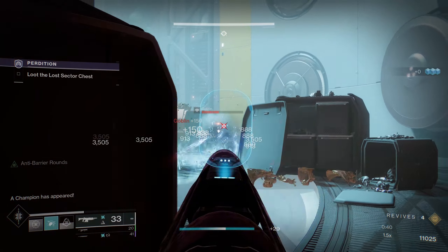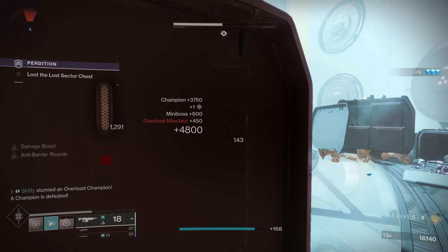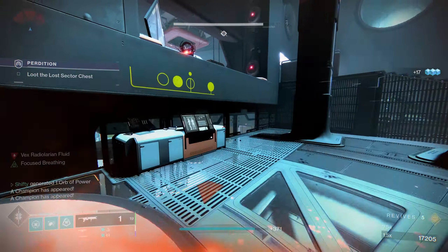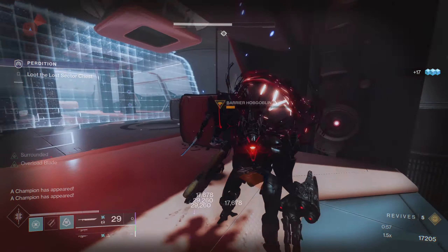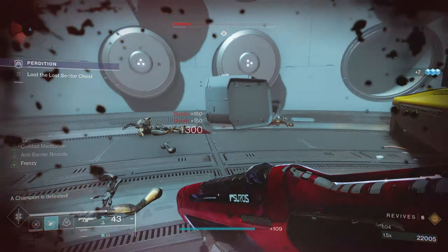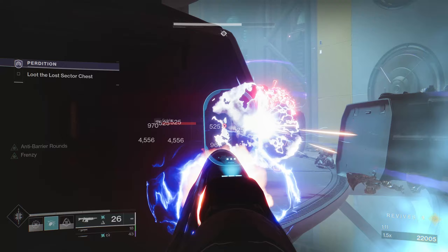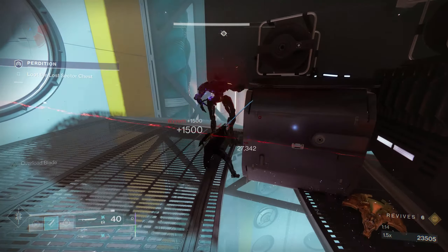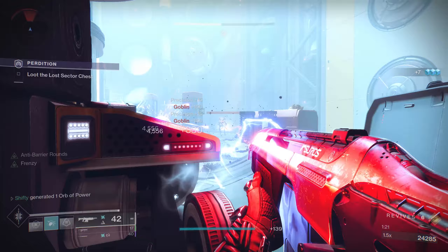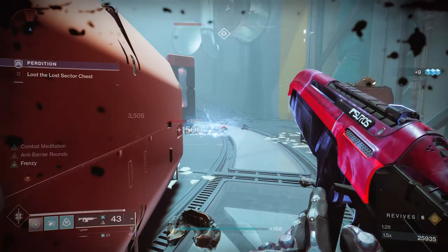Here I'm going to place my Witherhorde like usual, lure the Overload Champion to me, Witherhorde a bunch of Fanatics, and let my Heavy Attack recharge on my sword. I'll immediately head off to my left — that was a close one, almost didn't make it. I'm nearly going to die here — just barely survived. There's a Void Shielded Minotaur coming my way. I try to take out some of these Goblins while my Witherhorde does work on the Wyvern — almost ended up dying to the Wyvern.